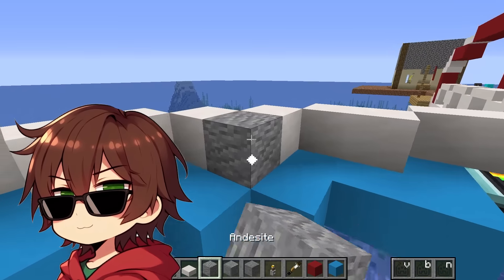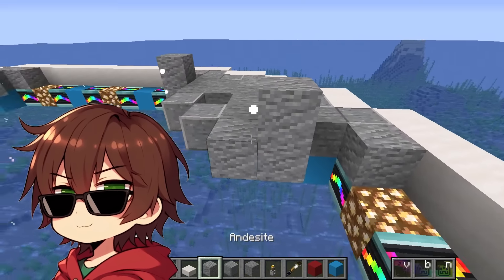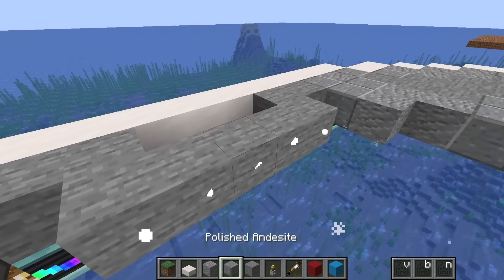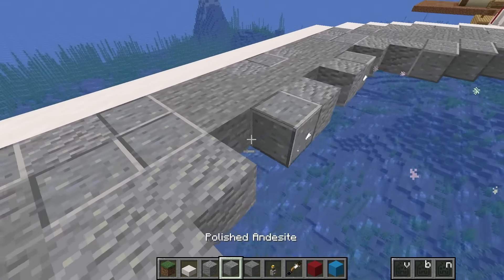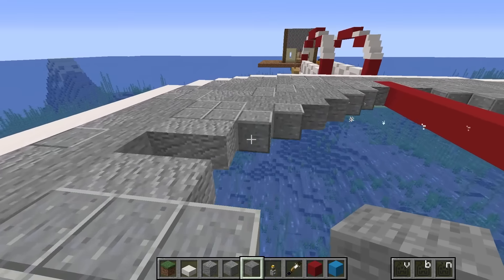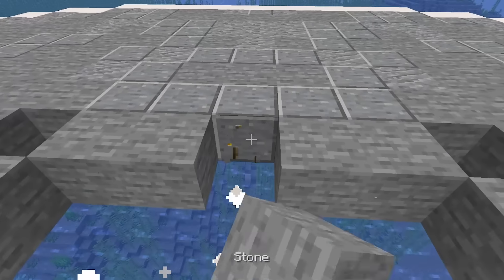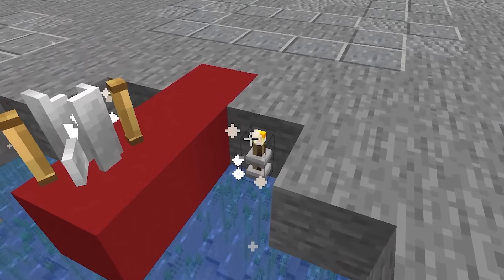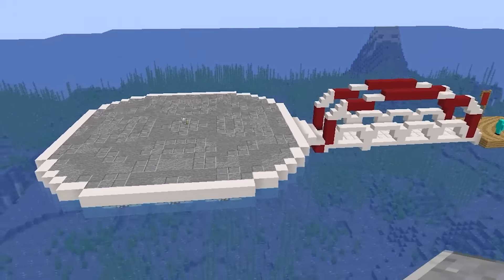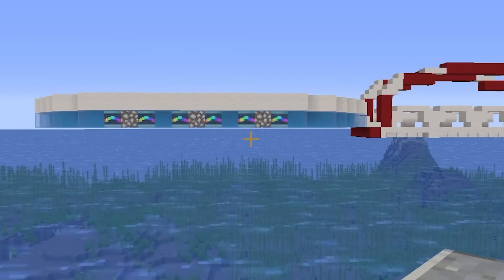The blocks I'm going to use are andesite — polished andesite — and a bit of stone, so that I can add some texture to this floor, just like this. If you guys want to build something similar, feel free to follow along with this video! This house I'm going to build is going to be really cool, and I'm pretty sure everyone would want to live in something like this! I'm getting very close to finishing up on this platform. Now we have this huge platform floating off of the water, so none of those evil sea creatures will be allowed to get in!